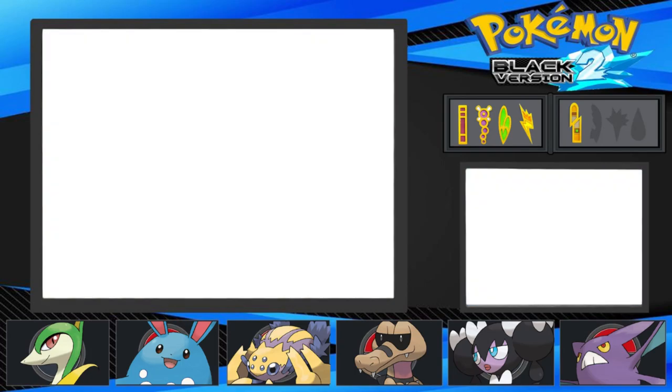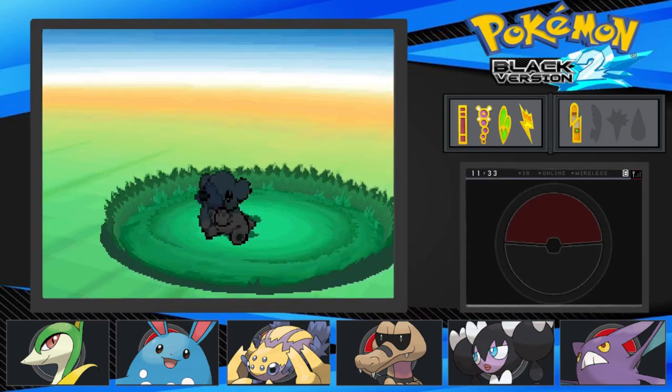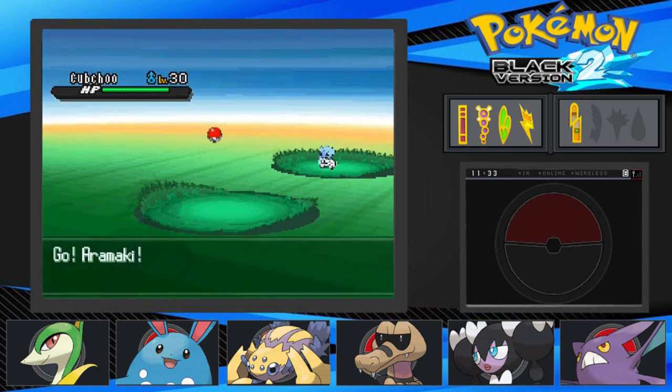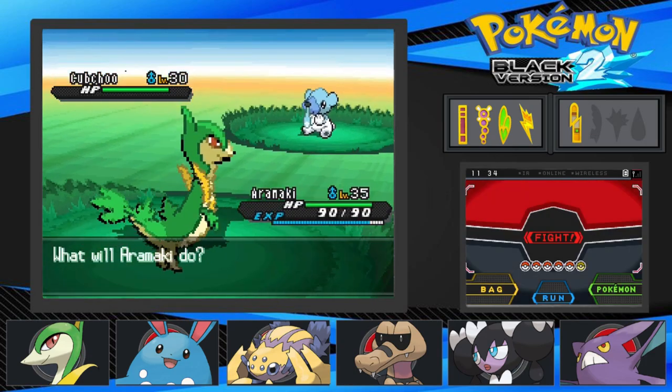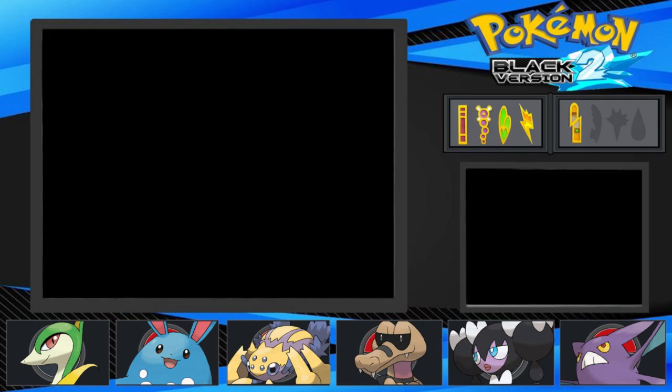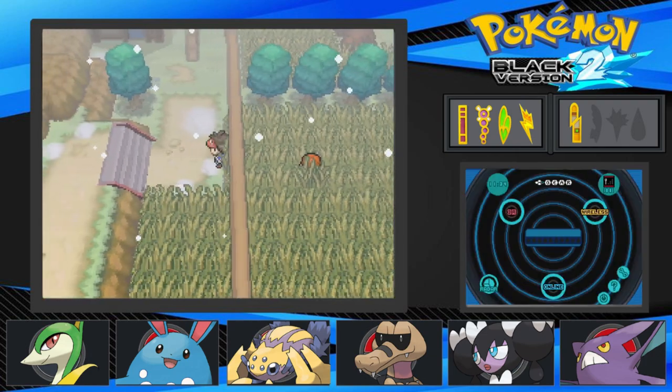Oh shit! We could've gotten that as our encounter. Yeah, since it is winter that would've been pretty good, because it would've been our first ice type. I just realized that we get shafted pretty hard for ice types in here.